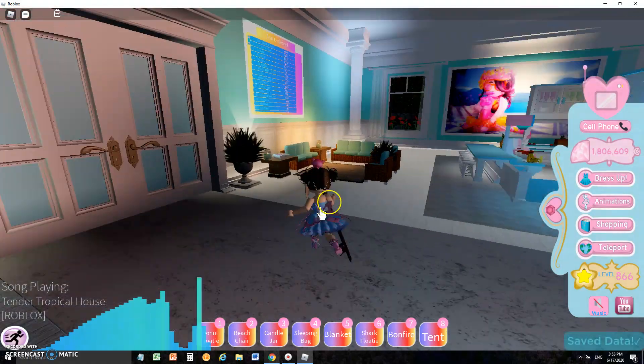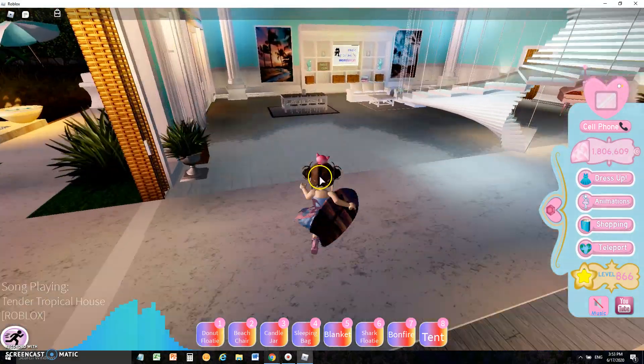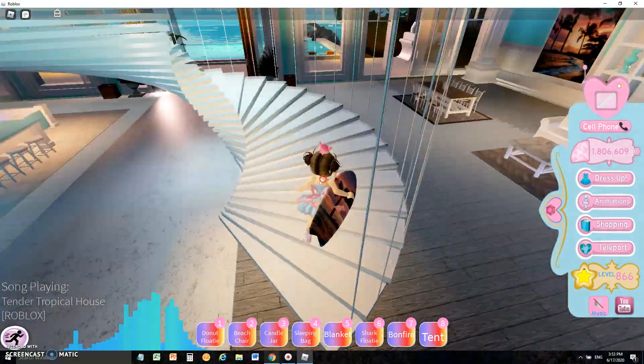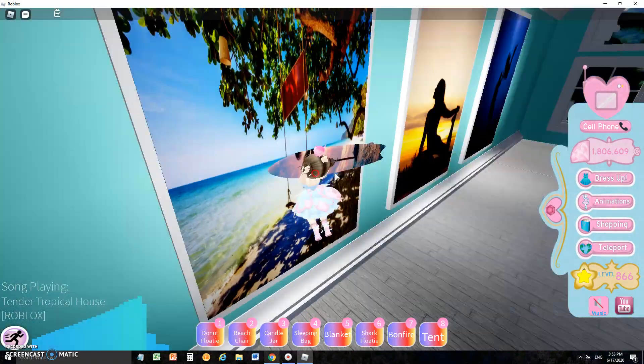Hey guys, oh my lord! So we're in the new beach realm, and we're gonna go try to find the pirate room. I'm pretty sure that's where the puppy ears are. So yeah, let's go find the puppy ears. I bet they're so cute, oh my god. I've been waiting for the puppy ears for such a long time.